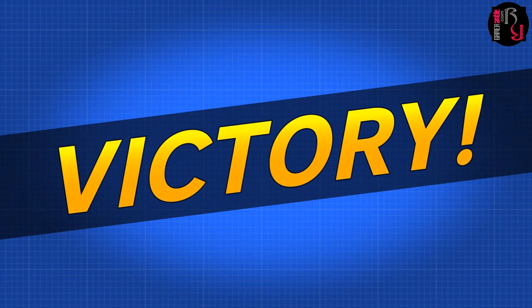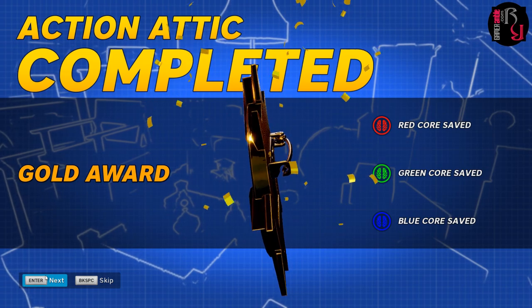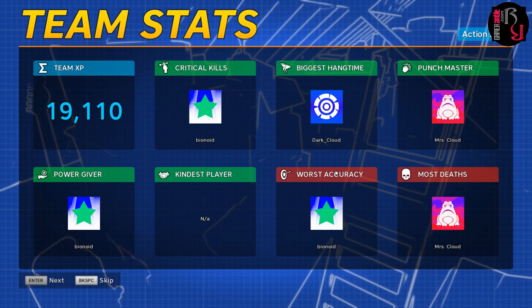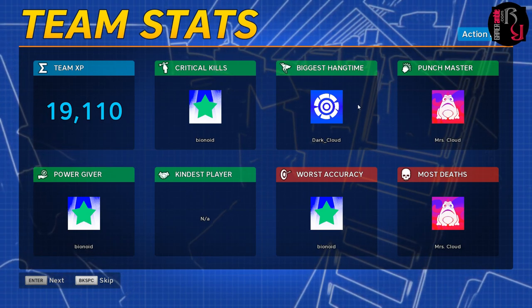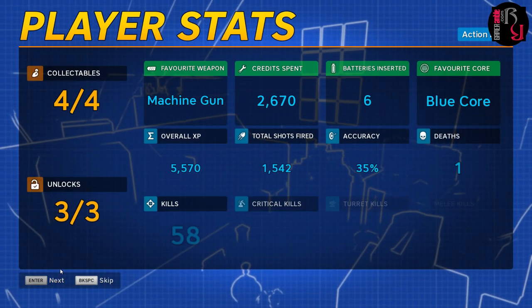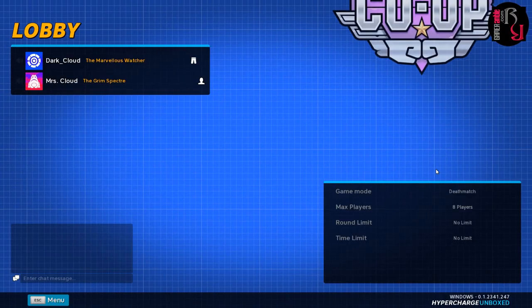And somehow we won. Victory! Well-deserved victory — all the cores saved, gold award. Well done. I totally didn't just die at the last second. I'm punch master and most deaths. At least I'm not the worst accuracy. I had a machine gun — a gatling gun is hard to aim. We had no kind players on our team. You get that if you give money to your teammates, I think. That was the attic level in Hypercharge Unboxed.